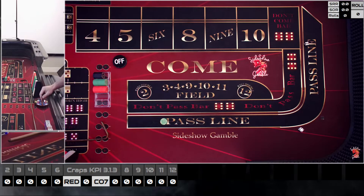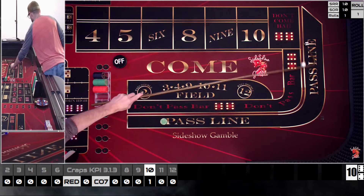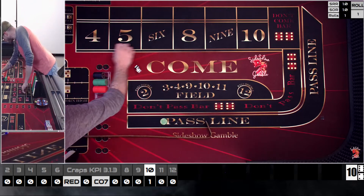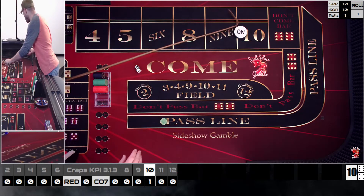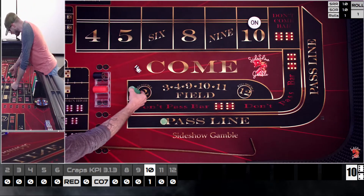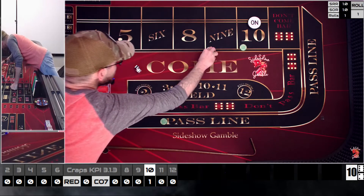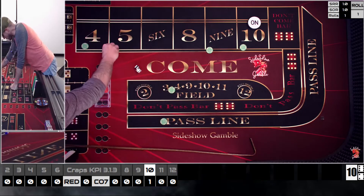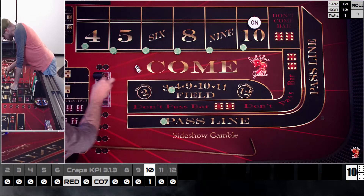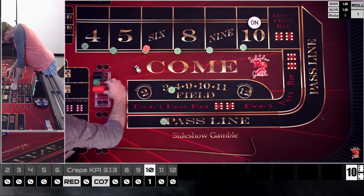Point is established on the ten — a 6-4 ten, which is a Wayland's best friend. Now here's how the bets set up: a quarter on the four, nine, and ten; a quarter in the field; and three units on the five, six, and eight — that's $75 on the five and $90 each on the six and eight.